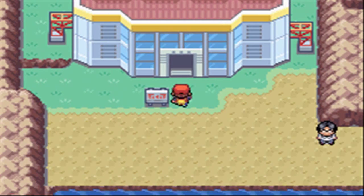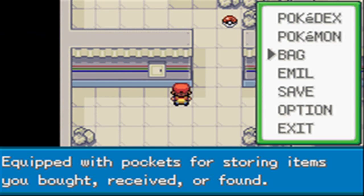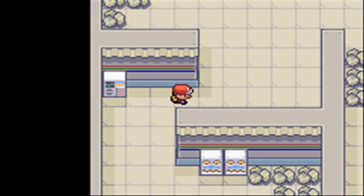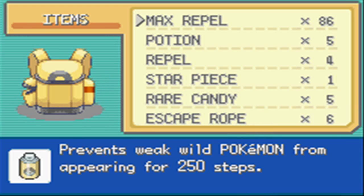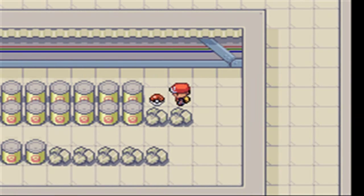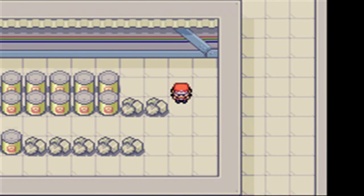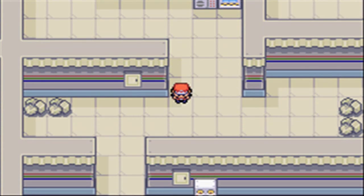You stand right outside of this Power Plant, which we are going to go into. Let's put on a Max Repel. In here you can find Pikachus, Magnemites, Magnetons, Voltorbs, and Electrodes. And of course, in FireRed you have a 5% chance of finding an Electabuzz in here, which is very nice because it's a decent Electric-type Pokémon. Here you can find TM17, which is Protect. And here you can grab an Elixir. Be careful with the Poké Balls in here, because some of them will basically be a Voltorb or an Electrode.